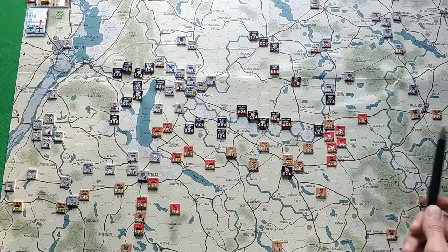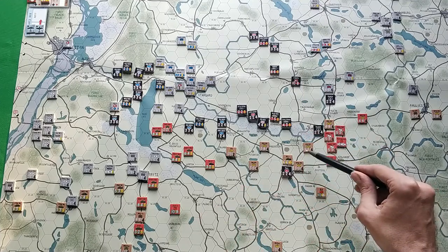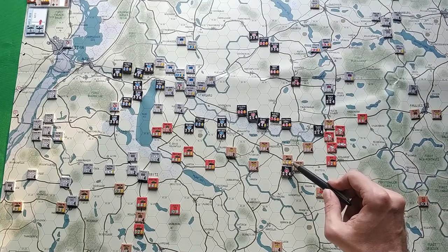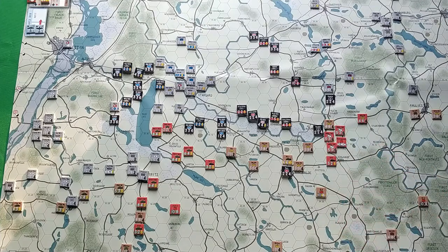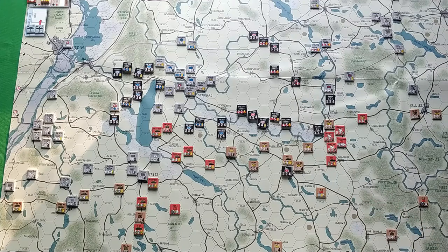First, let's talk about units. We have two kinds of counters: unit counters and headquarters counters. Unit counters have three values: attack value on the left, defense value in the middle, and movement value on the right. There are two types of movement: mechanized movement shown as a yellow number, and normal movement shown as a black or white number. As for headquarters counters, they have only two values: movement value on the right and command range on the left, which tells us how many hexes the headquarters has its command range.